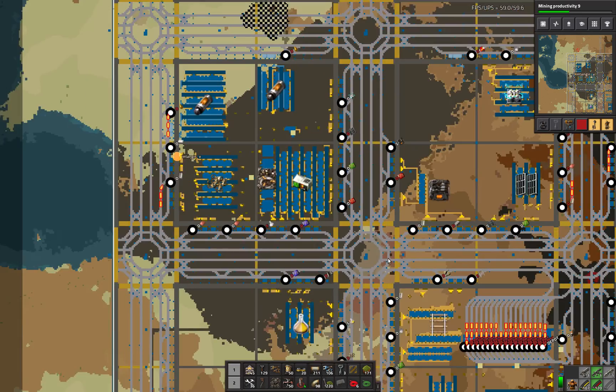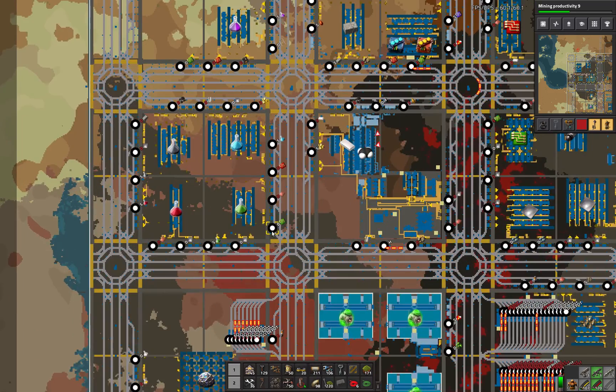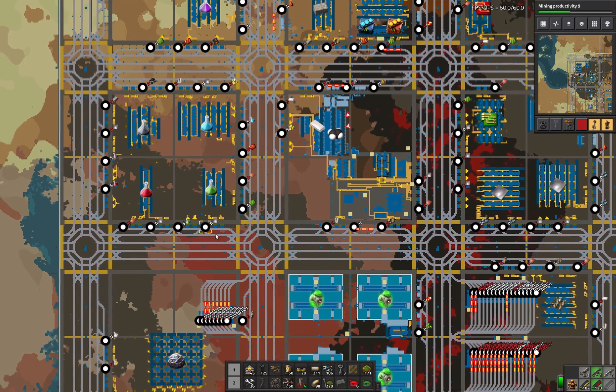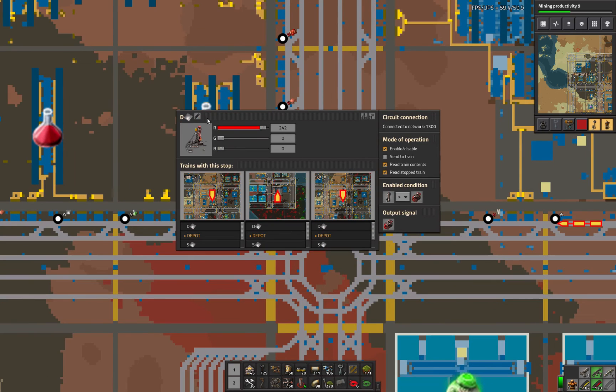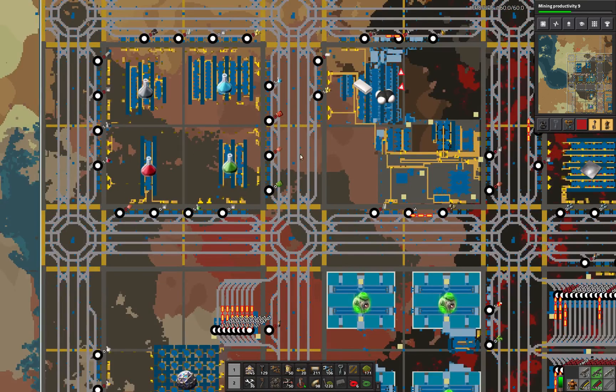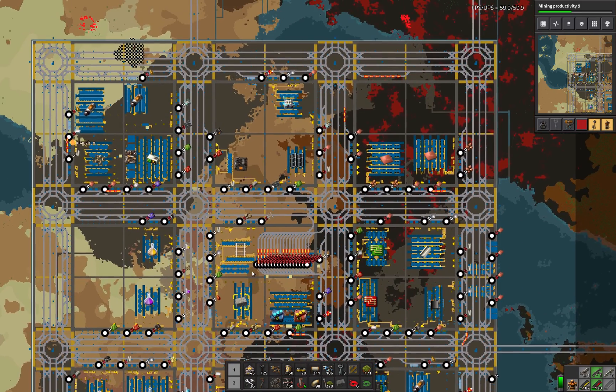It's mostly working — the trains are working great, zipping around all over the place. I renamed all of my stations for demand and supply, which makes it look a little cleaner. You can put tags in here — I didn't know about this until recently — but you put a tag like iron plate and it replaces it with a little icon. It really makes it look clean, a lot easier to see what's going on.